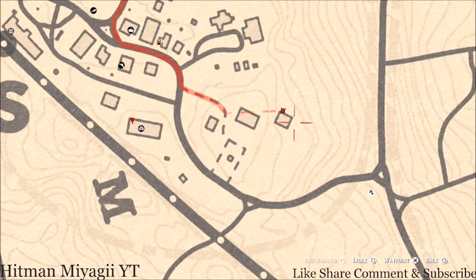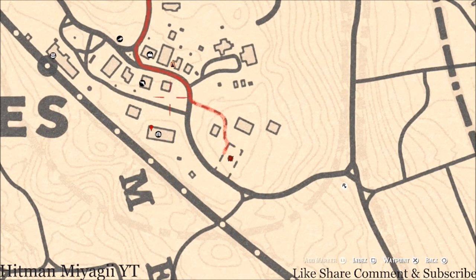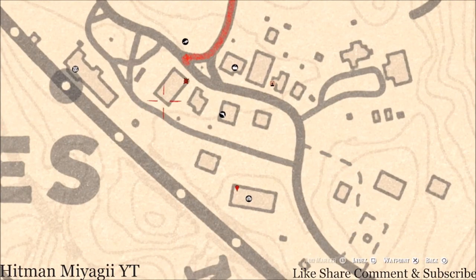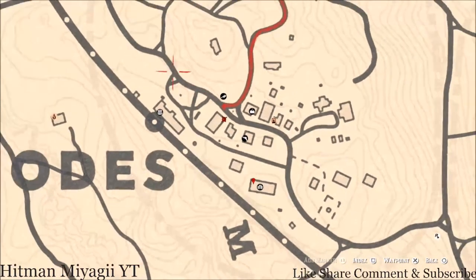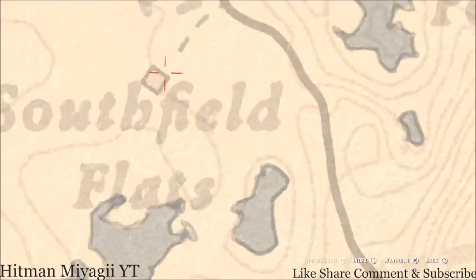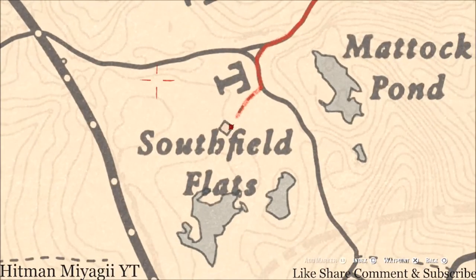There's also a tarot card right here — an Ace of Wands — on the table inside this gazebo. There's also a card on top of the bank: go up the ladder from the back and grab the Four of Cups up there. One more card is up here at the Southfield Flats home — it's inside the house on the green cabinet shelf system. That card is a Nine of Cups — go grab that.